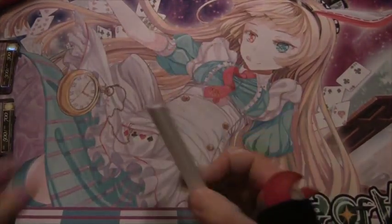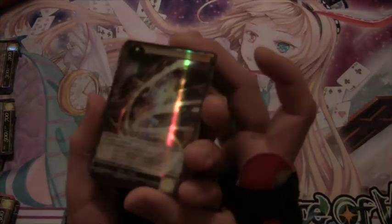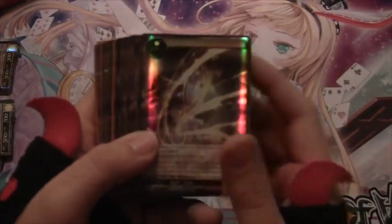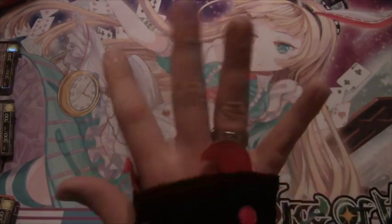Hey guys, TMO Simit3 here, bringing you the holo recap from my three boxes of Millennia of Ages. Let's go ahead and start with the commons. We're gonna go light, water, nature, fire, dark for all the attributes and then by rarity: common, uncommon, base rare, super rare, then stamped and bonus cards.